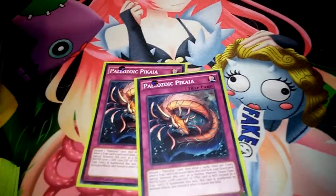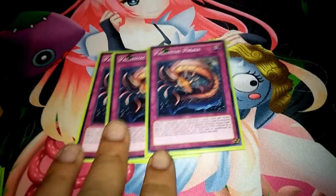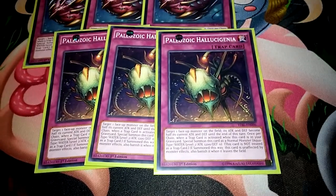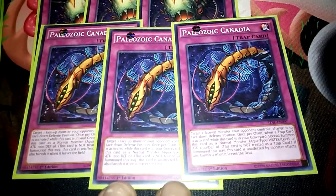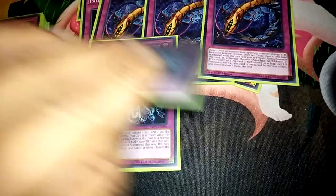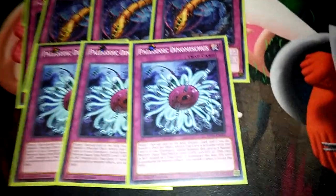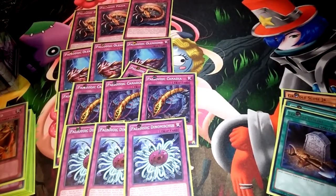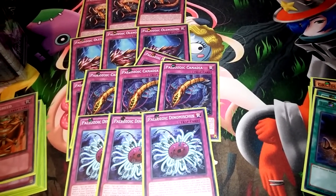Then traps — about 27 to 28. Three Paleozoic Pikaia: discard a Paleozoic card to draw two cards. Paleozoic Olenoides: target a spell or trap on the field and destroy it. Paleozoic Hallucigenia: target a face-up monster and halve its attack and defense — good for damage purposes. Paleozoic Canadia: target a monster and flip it face-down defense. Paleozoic Dinomischus: discard a card, target a face-up card and banish it — good for outing pendulums and other problem monsters. What they all have in common is that while they're in the graveyard, when you activate a trap card you can, once per chain, special summon different named ones from the grave — giving you a full field or good Xyz options.